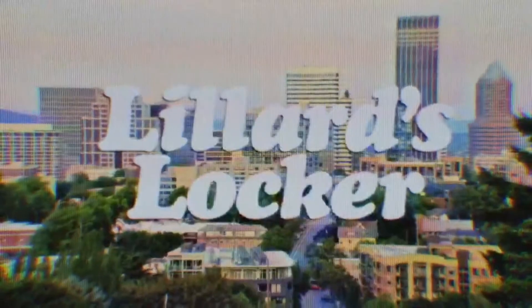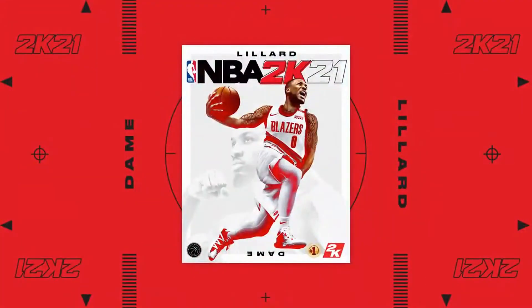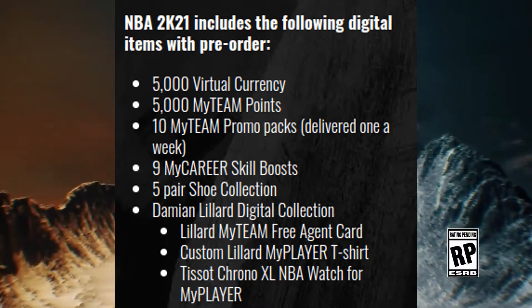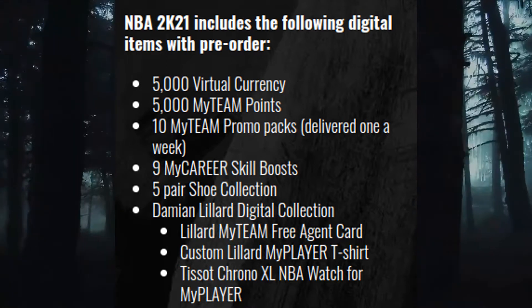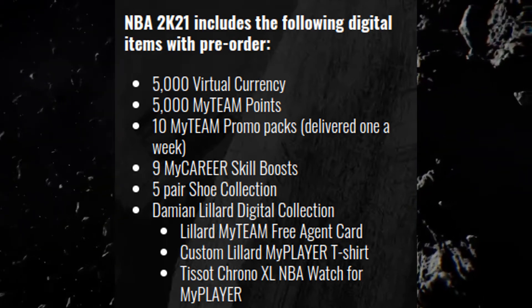For the second edition, the normal current gen NBA 2K21, you get 5,000 VC, 5,000 MyTeam points, 10 MyTeam promo packs, 9 micro skill boosts, 5 Gatorade boost collections, and you get the Damian Lillard digital collection, a MyTeam free agent card, a custom shirt, and a watch for your MyPlayer.